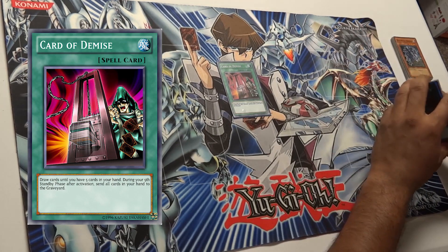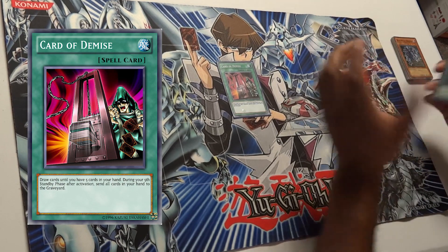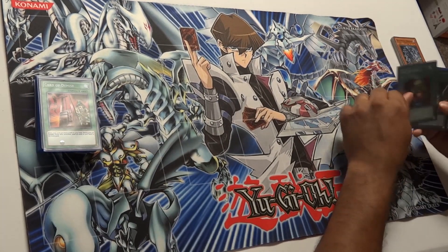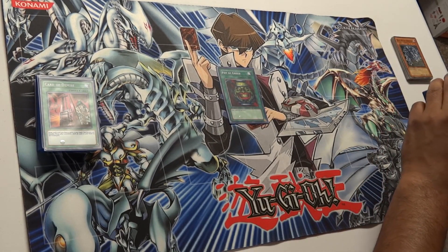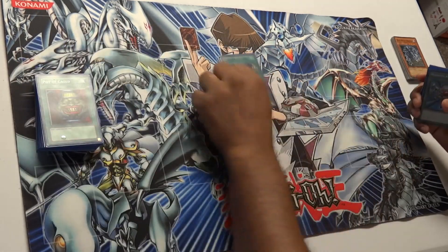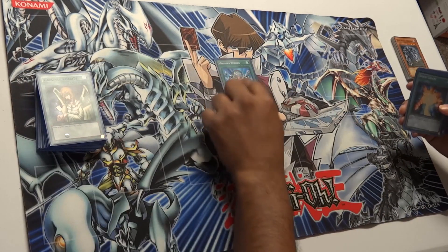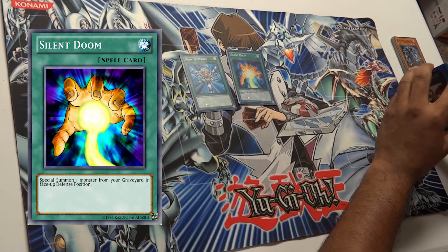We have Card of Demise — it came out in real life but it's expensive there. We use the anime effect: draw five cards, and then on the fifth turn you discard your whole hand. That's the price. Then we have Pot of Greed — it draws cards. We have Graceful Charity, pretty similar to Yugi's build, just those draw cards. And then Monster Reborn.